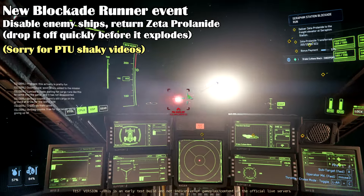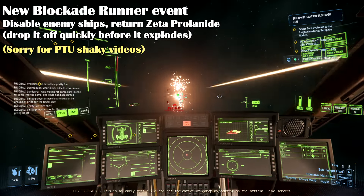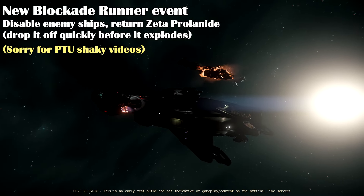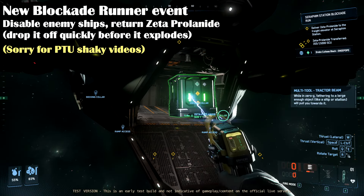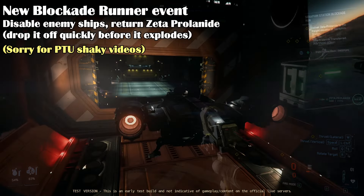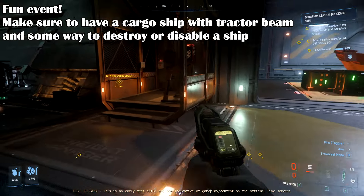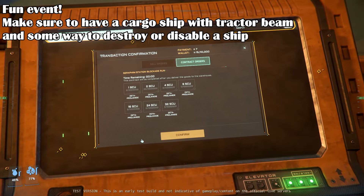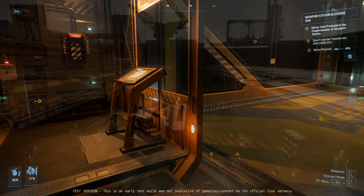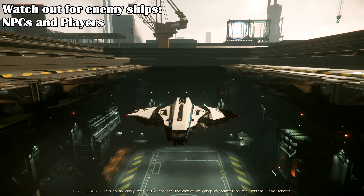There's also a new event: the Blockade Runner group missions task players with recovering a set amount of zeta-prolonide from Nine-Tailed ships that have stolen the cargo. These ships are at various locations around the central planet — find and disable or destroy them, grab the cargo, and carry it back to the main space station above the target planet. Make sure you have a large enough ship. Zeta-prolonide has a timer after which the cargo will explode, so you have to hurry back before your cargo becomes useless. After enough of these missions are completed by players, those with the contract get paid quite a bit. It's a fun event, but watch out for defending enemy NPC combat ships, players that might be helping the enemy, and the occasional griefer.